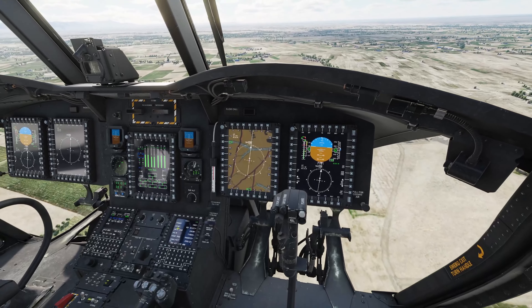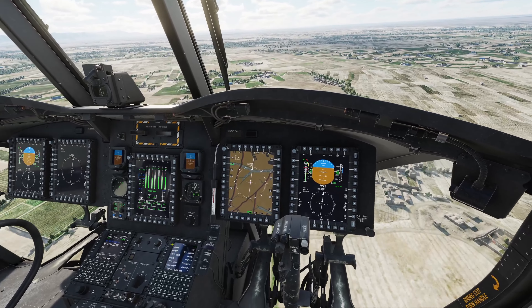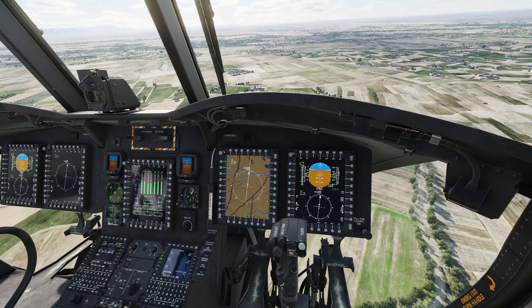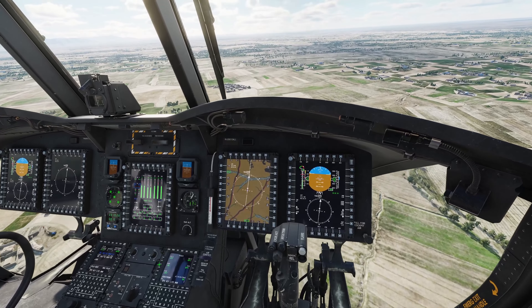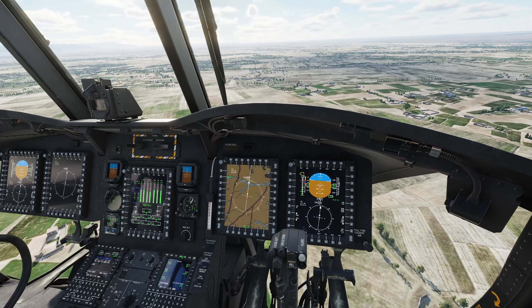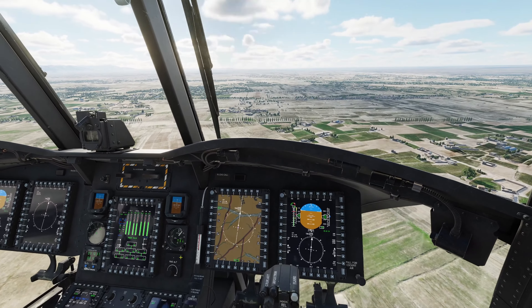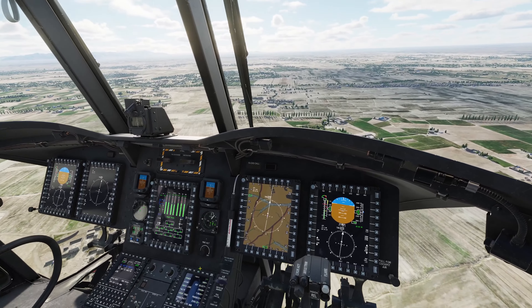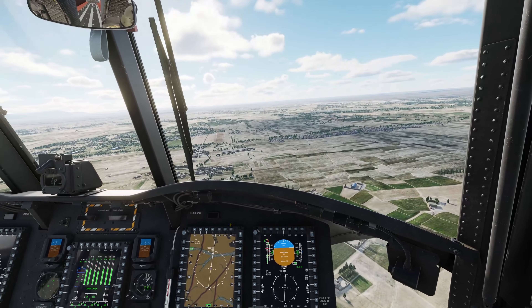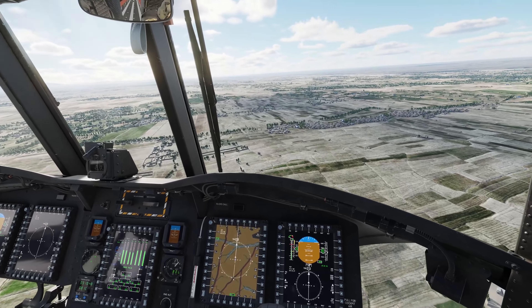In your CDU, press index to bring up the index page, then press power and go RWR on, which is LSK3 — line select key 3. You'll then hear the system power up and it will begin to identify fixed wing in the vicinity. It'll identify surface-to-air systems that are tracking you whilst flying on route, for a CASEVAC for example, and you can deal with that accordingly.